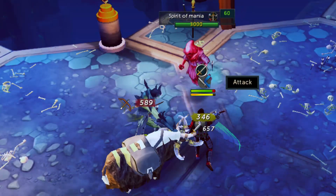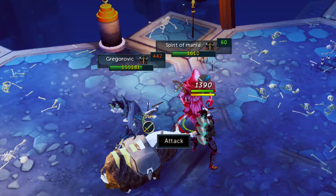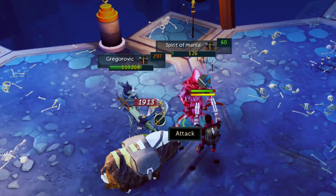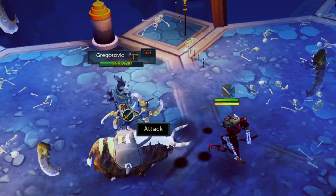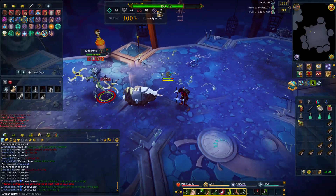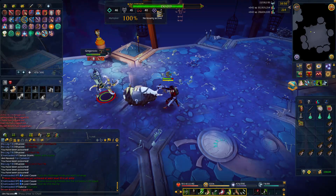Every time he says "Rise Child", he will spawn a Spirit of Mania. You just one-hit that spirit and it will come towards you instead of hitting Greg directly. If it does hit Greg, he will be buffed for the rest of the kill, so you've got to make sure you kill the Spirit of Mania every single time.